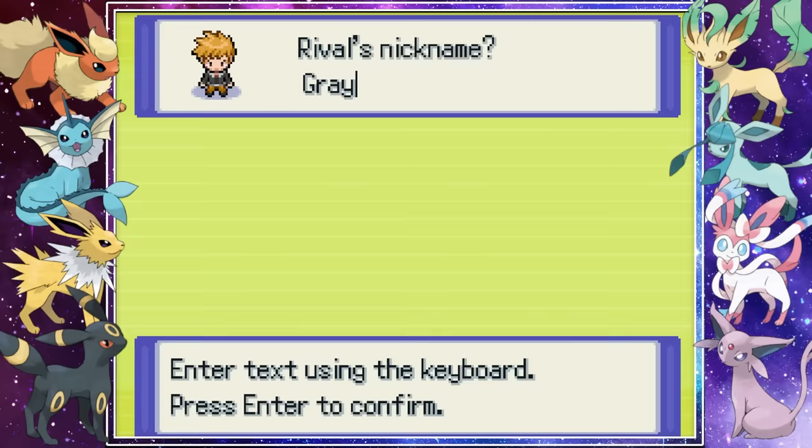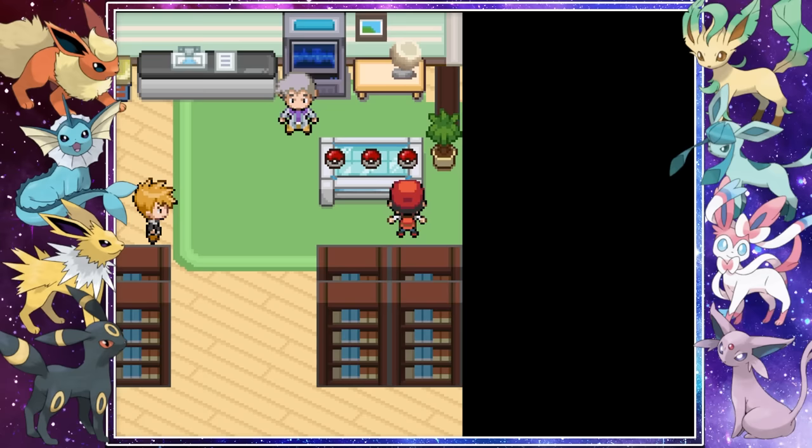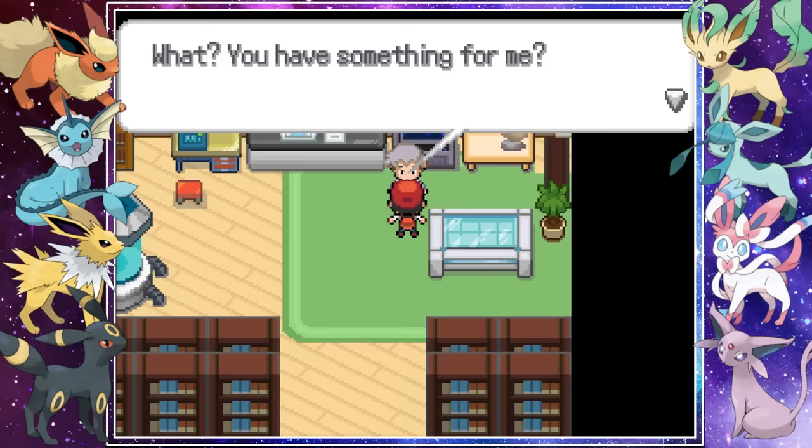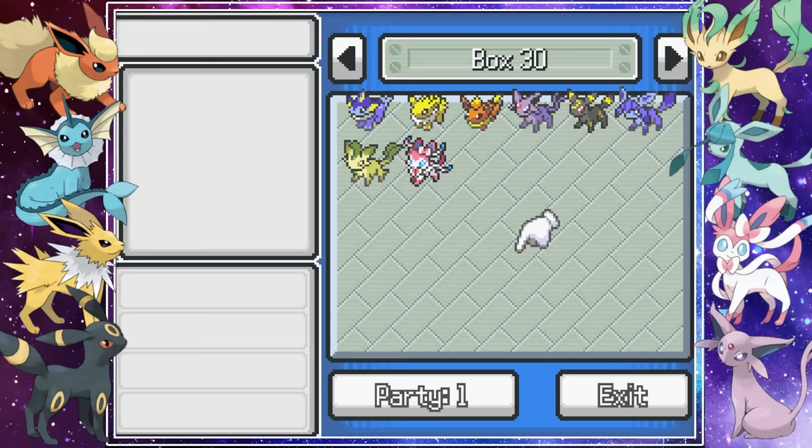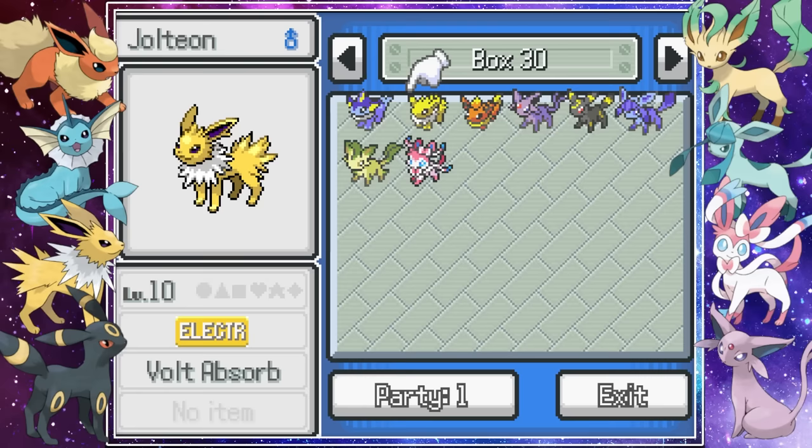We started this run by naming our rival Gray, since Gray is kind of boring and Eeveelutions are colorful and exciting. We picked our starter Squirtle but since this is an Eeveelution run we weren't really going to use it. We quickly retrieved Professor Oak's parcel, collected our Pokeballs, and headed straight to Pewter City where our run would officially begin. Since we were using eight specific Pokemon as our team, I wanted to make sure we'd see as many different fusions as possible.